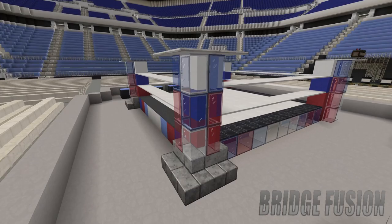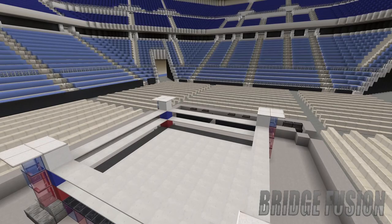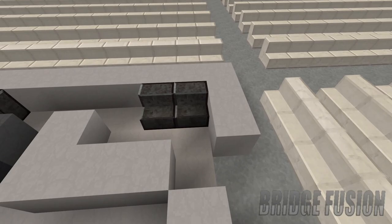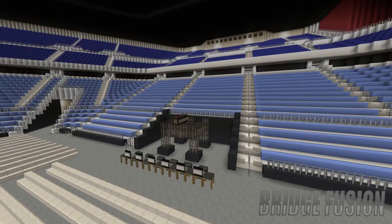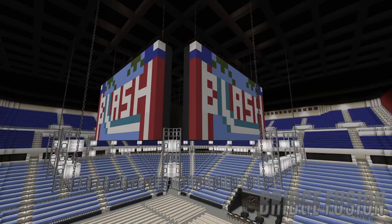First off, here we do have the wrestling ring itself with all of the Puerto Rico colors, and more importantly the design for the WWE Backlash pay-per-view PLE itself. Over here we do have the announcers table — they did have the Puerto Rico announcers team and obviously the English announce team. Down here we do have the timekeeper's area and the main camera that looks onto the ring, and above the ring we do have the lighting rig with the big screens as well.